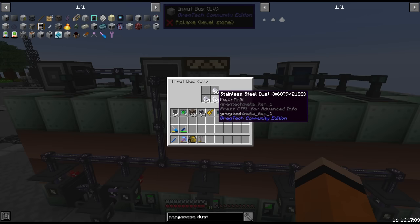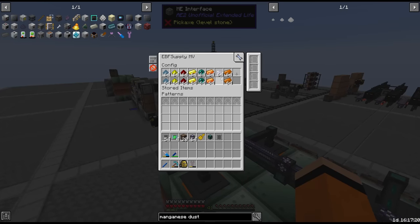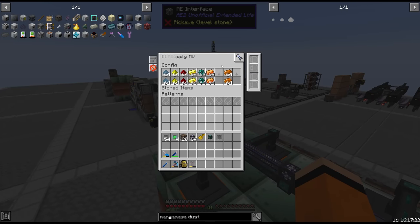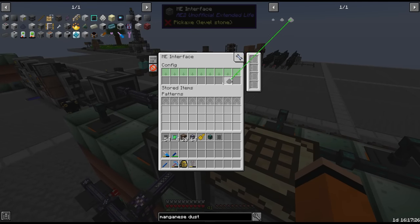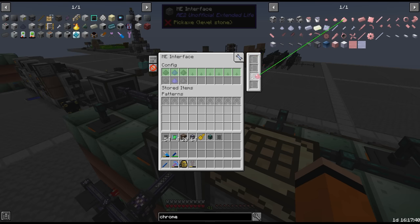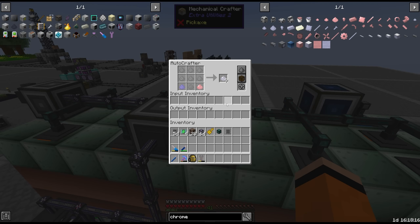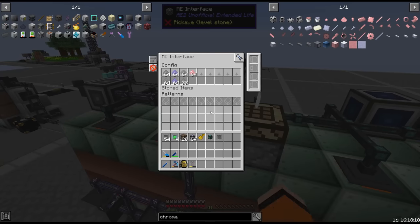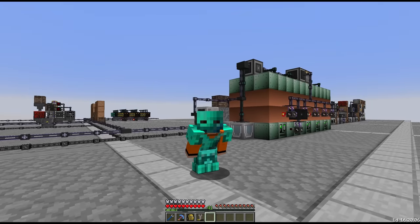Before we go anywhere near epoxy, we're going to fix stainless steel. We already have it passived in this blast furnace. We'll need stainless steel to build some HV machines, which we need in order to make epoxy. The problem is we don't have the stainless steel dust automated. So instead of directly pulling from AE, we're going to add a separate interface and request manganese, nickel dust, iron dust and chrome - which we are completely out of.